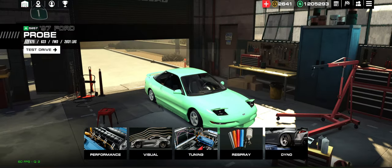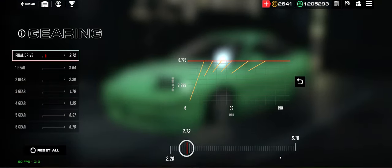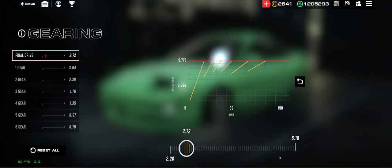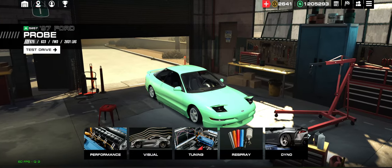From here, you only worry about final drive when it comes to tuning. Go over to your gearing — I like to use 2.72. I kind of wish I could do 2.725 because that feels like it would be absolutely perfect, but getting the in-between is very difficult. Everybody's computer is a little different, so 2.71 or 2.73 might be best for you. When I ran the 9.999, it was on 2.73, but I went backwards a little bit just to see if it would help.